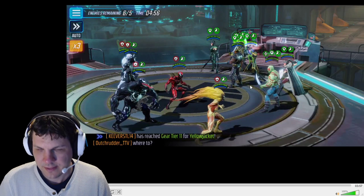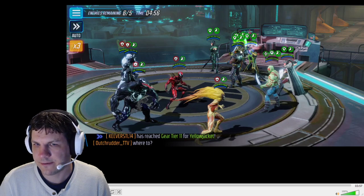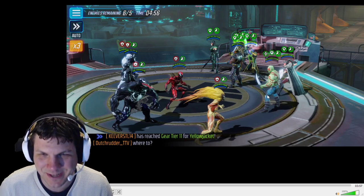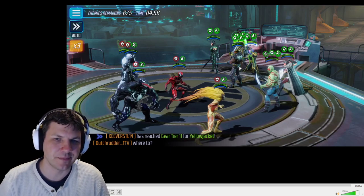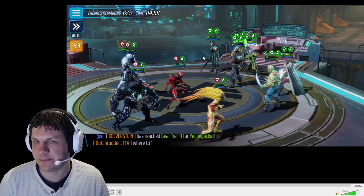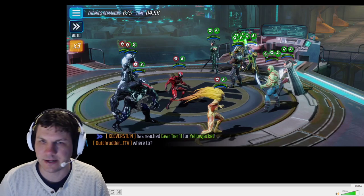If you look here and I pause it, the Gregg on the far left corner is as far away from Drax as he can possibly be. And this is the correct positioning, by the way.